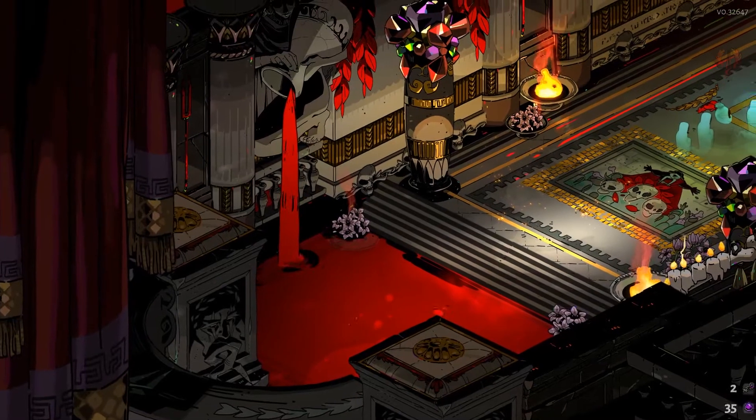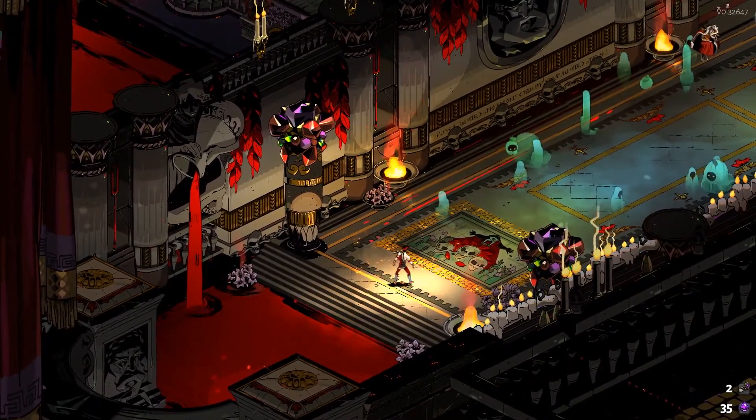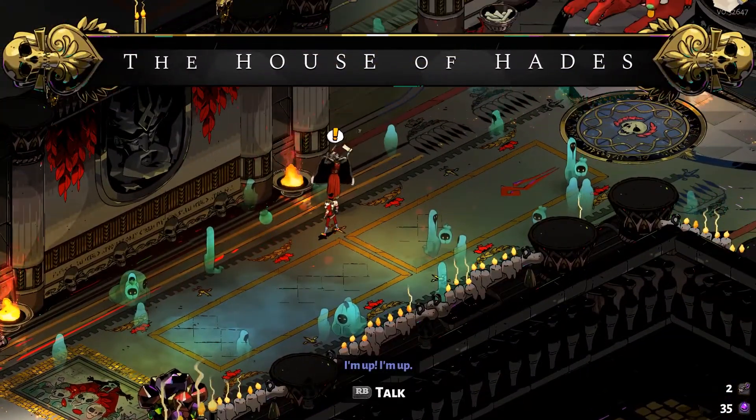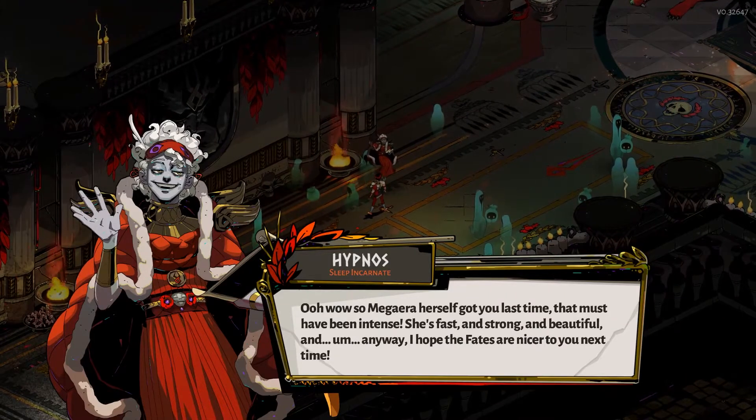Man. I was doing okay on that one, but definitely still not powerful enough to get past her. Brush off the hair, moving forward. Hypnos says: 'Oh wow, so Megara herself got you last time — that must have been intense. She's fast and strong and beautiful. Anyway, I hope the fates are nicer to you next time.' And I hope so too.